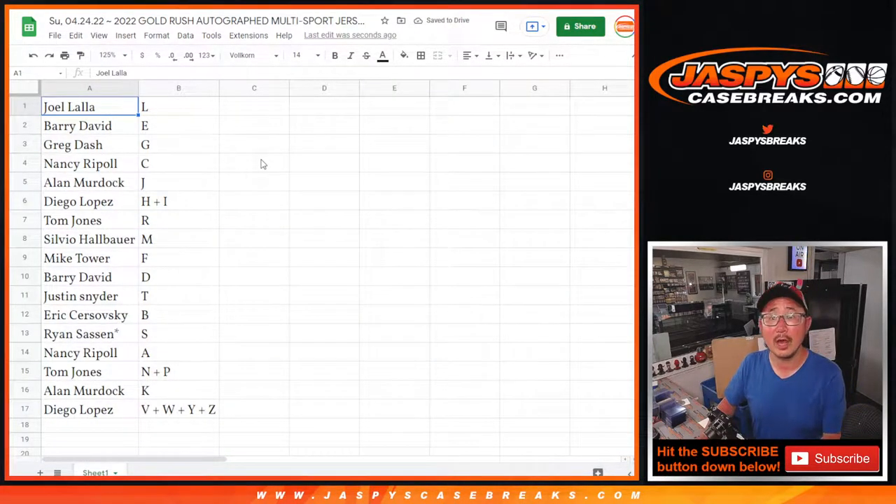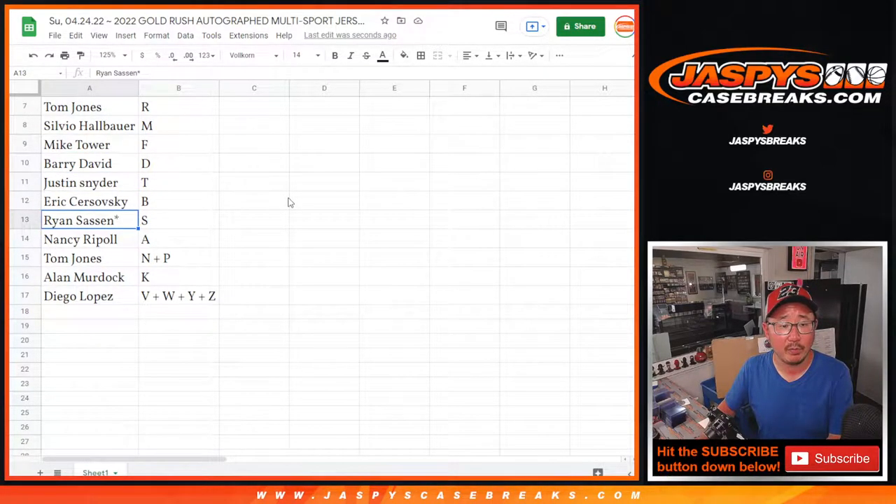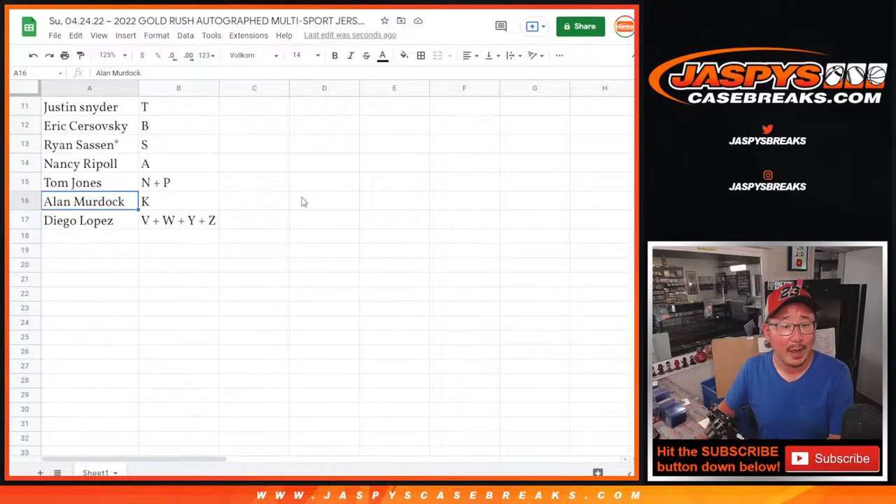Joel with the letter L. Barry with E. Greg with G. Nancy with C. Alan with J. Diego with H-I. TJ with R. Silvio with M. Mike with F. Barry with D. Justin with T. Eric with B. Ryan with S. Nancy with A. TJ with N and P. Alan with K. And Diego with V, W, Y, Z.